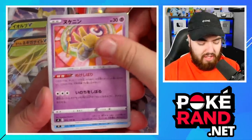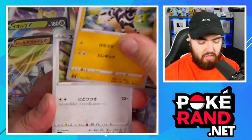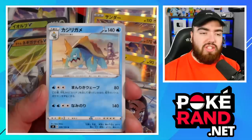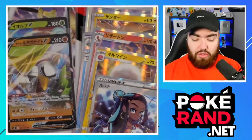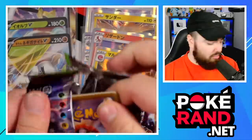Shedinja, again Kamiya's artwork. Chewtle, Zubat, Taillow, and a Drednaw with Nessa. So you see how I said there's a Charizard with Leon in the background - there's also a Nessa with a Drednaw in the foreground. All the way around. Very nice.